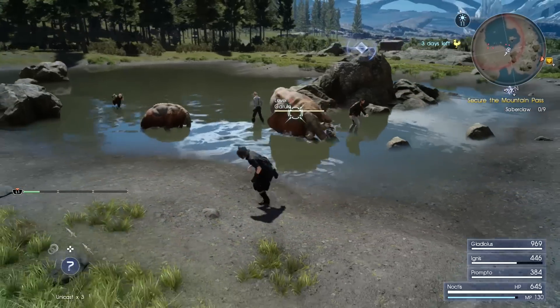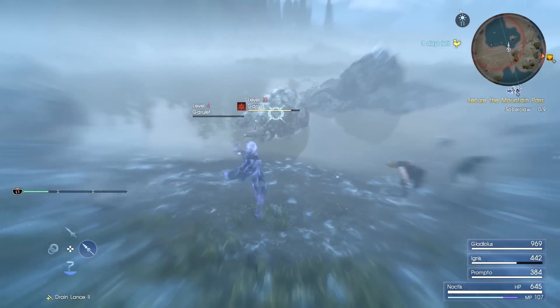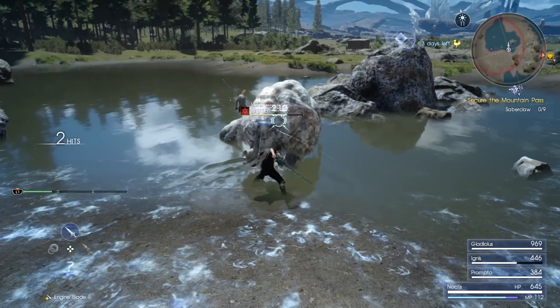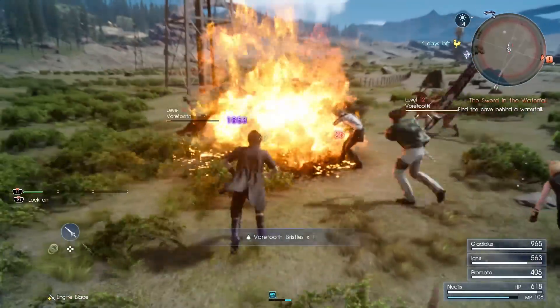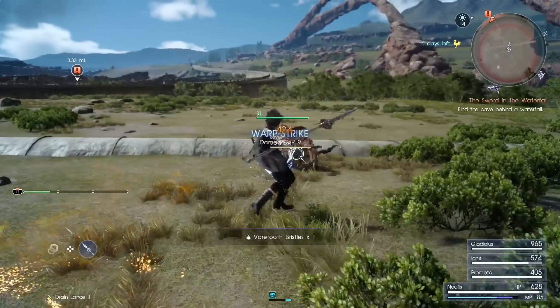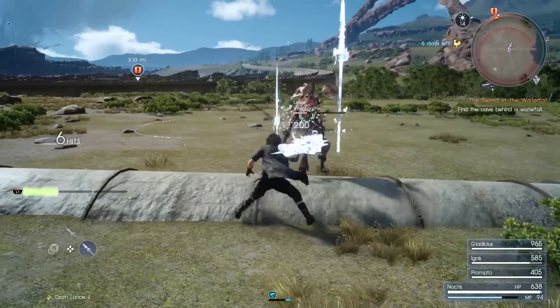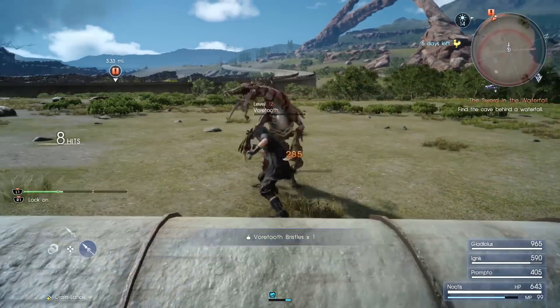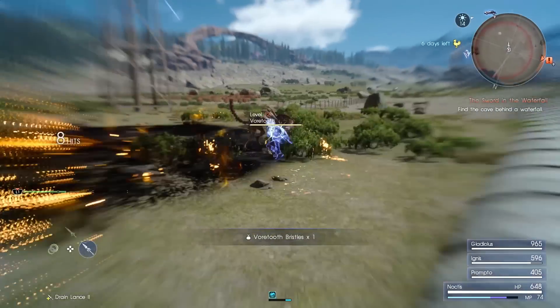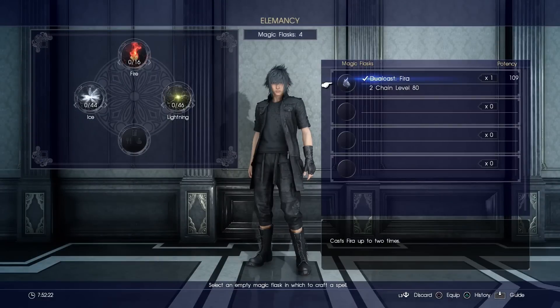Our second point: magic. Magic in Final Fantasy XV is hugely different to any Final Fantasy game. If you've played Final Fantasy before, think of Rikku's mix in Final Fantasy X, which is her limit break. Basically you draw from the world, a bit like Final Fantasy VIII. You draw the magical elements. I've drawn some magic — I've got ice, lightning, and fire available.